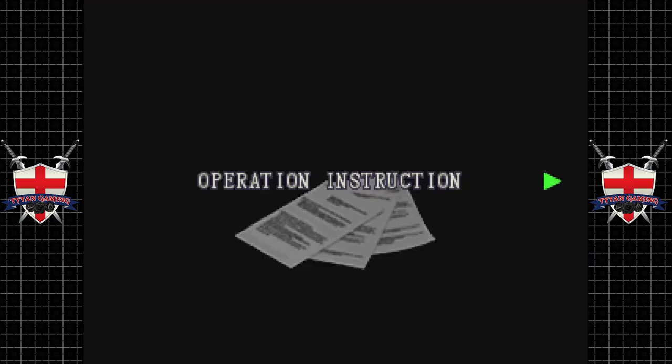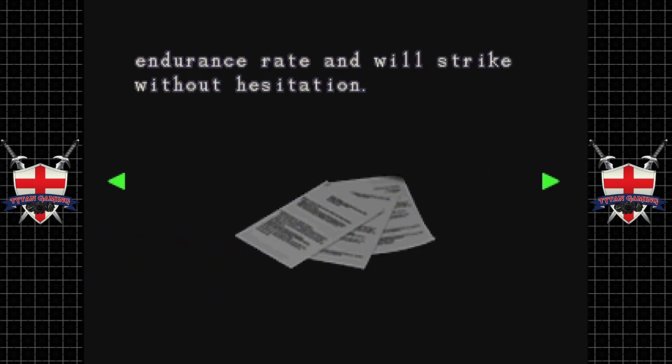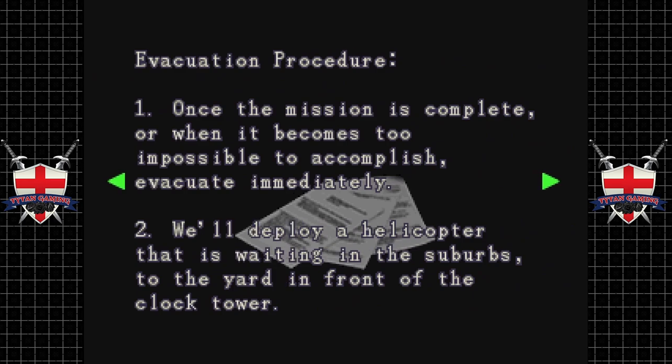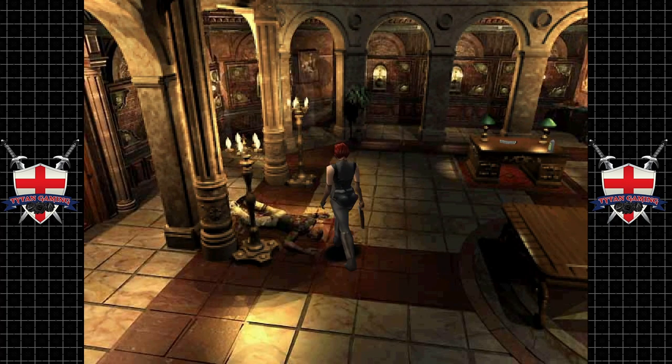He's holding something — operation instructions. Order for the UBCS Echo Team: wipe out the downtown area of the infestation and then evacuate the remaining civilians to the clock tower. Among the civilians, remember to give priority to the employees of Umbrella's affiliates. Stay alert because the infected have a high endurance rate and will strike without hesitation. Yeah, pretty tall order — wipe out the entire infected downtown area. Evacuation procedure: once the mission is complete or impossible to accomplish, evacuate immediately. A helicopter waiting in the suburbs will deploy to the yard in front of the clock tower. When ready for extraction, ring the bell of the clock tower to signal the helicopter. Okay, makes sense.